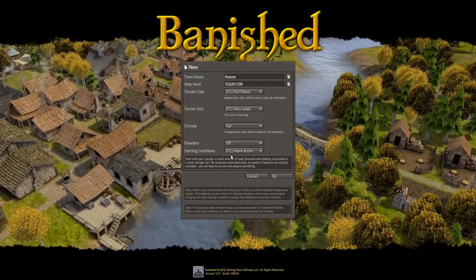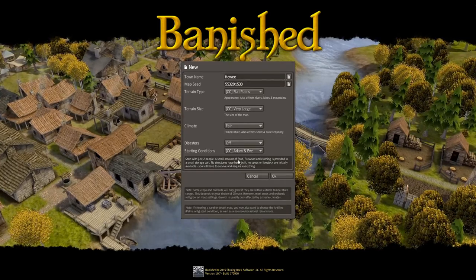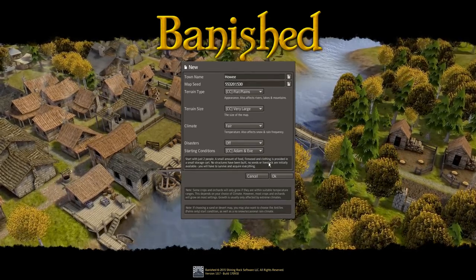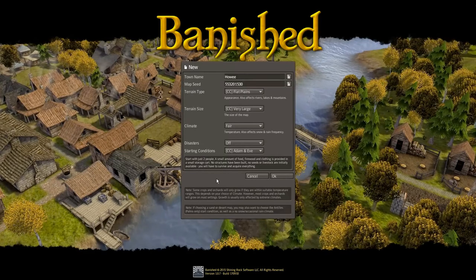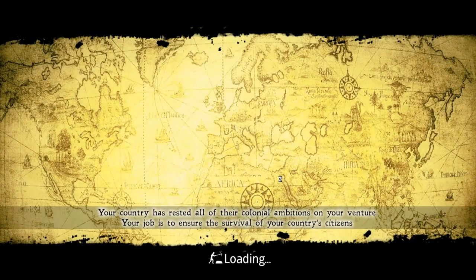I've turned the disasters off, and the starting conditions will be Adam and Eve. I think that's going to be very interesting. We're starting with just two people, a small amount of food, some firewood and clothing in a small storage cart. No structures will be built, no seeds or livestock are initially available. So I think that's going to be quite interesting.